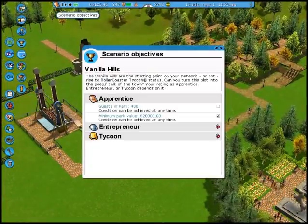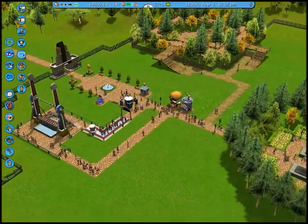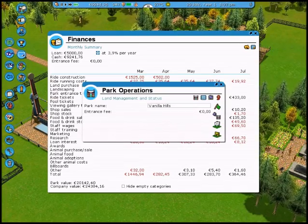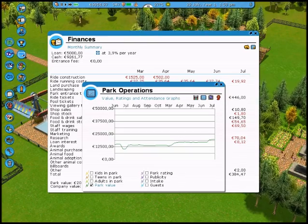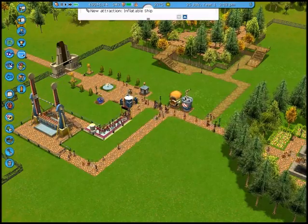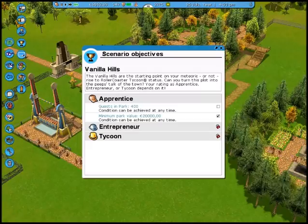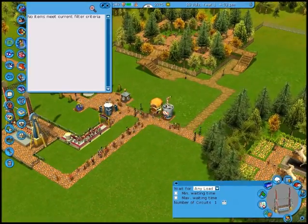What are our objectives anyway? Guests in the park: 400. Minimum park value: 20,000. Let's see what's my park value. Park value is currently going strong. Does it have a condition that can be achieved at any time? So it's just a straight line of things I need to do. Let's build another attraction.